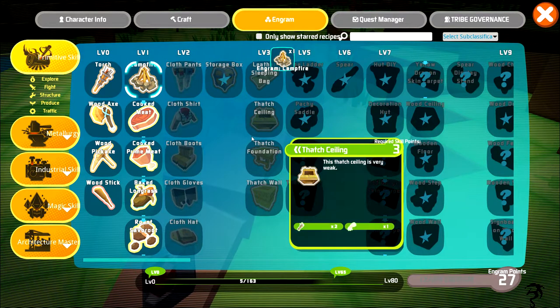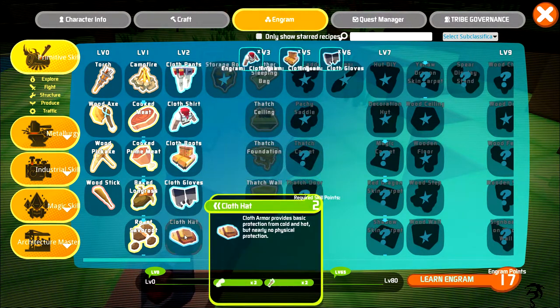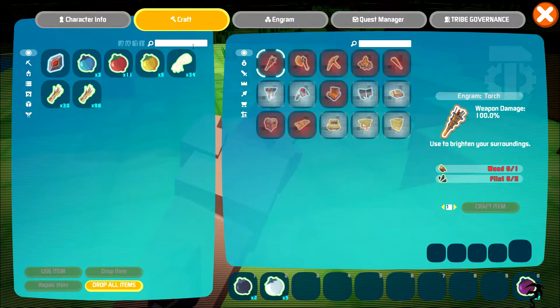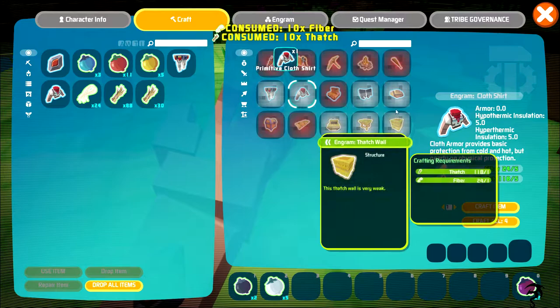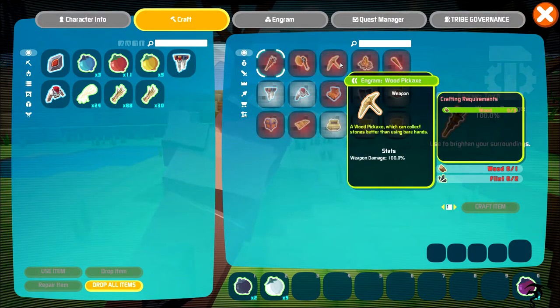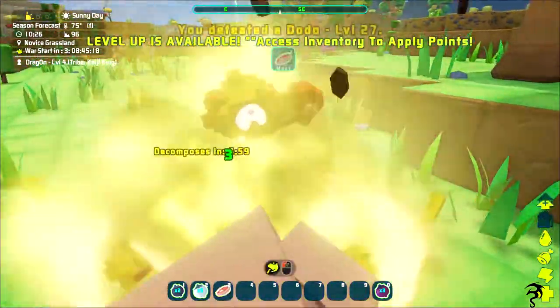I have zero enneagram points now - so I do have enneagram points and I just went and started learning everything. I wish I'd known that before. What can we make? Let's craft some pants. What about shoes? I need leather to make shoes.